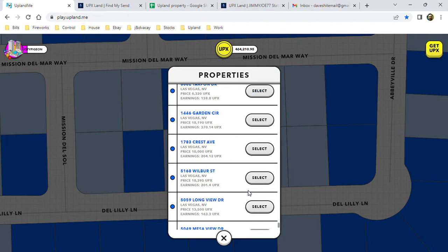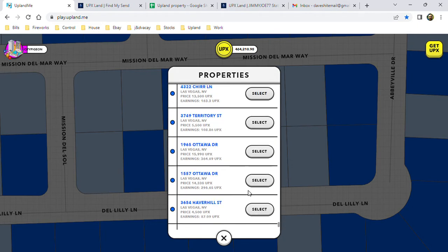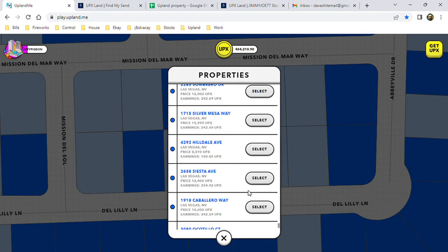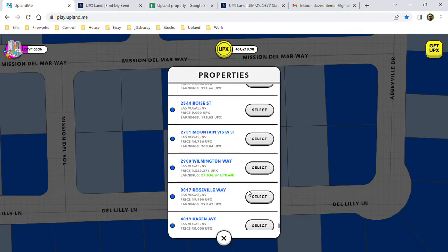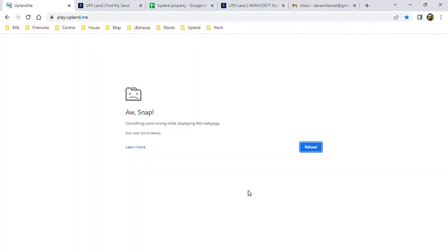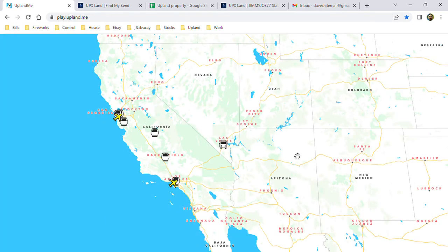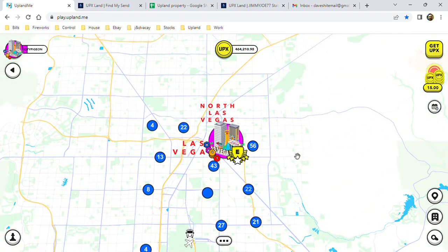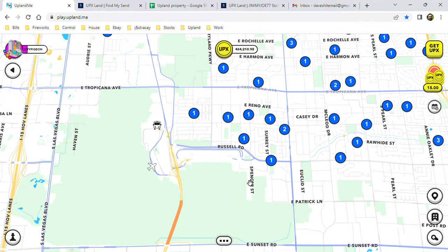To have the search to find the property that I would like to get to would be so much easier and quicker than spending three to five minutes scrolling through almost 800 properties — and it's always at the bottom. And there you go, it crashes. So now you've got to reload, because it can't handle all the information, and you have to just slowly go through and try to find the property.